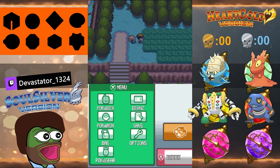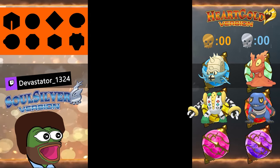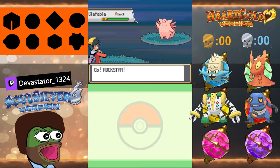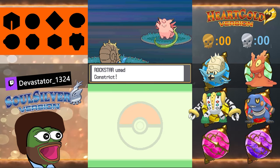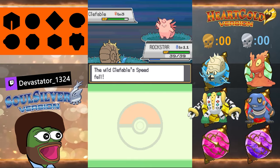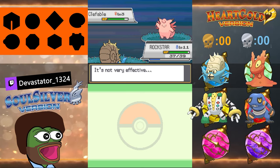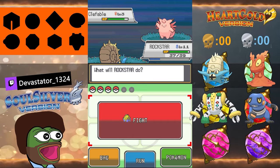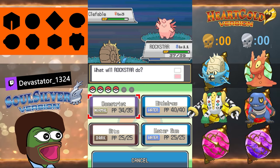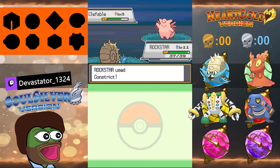It hasn't broke, so we ain't changing up the strategy — putting Rockstar right in front. May I ask once again for a glorious countdown into Route 31? Three, two, one — go! Fourth one in — who we gonna get? We got a Clefairy! Clefairy is really strong. We'll do Constrict off the rip to see how much damage it does. The only thing you gotta be careful of is if it knows the move Metronome — that randomly selects a move from all Pokémon moves.